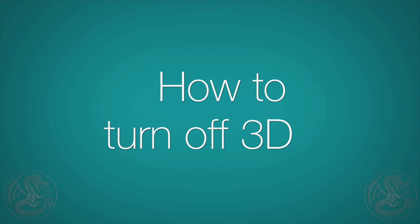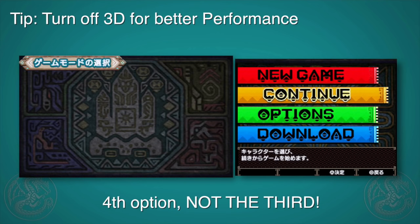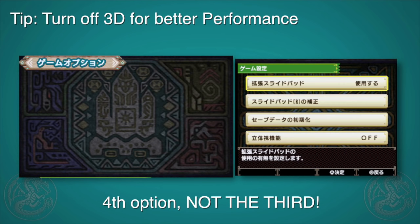First tip: how to turn off 3D. If you go to the main menu and go to options, then go down to the fourth one, you can turn off 3D. This will save on processing power, and if you're using an older Nintendo 3DS and not the new 3DS, this will help your performance increase.